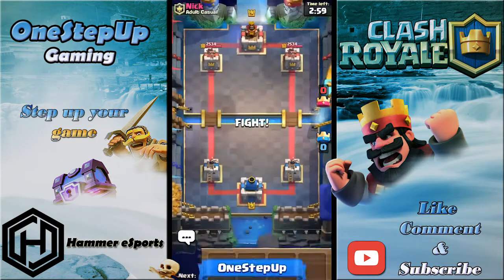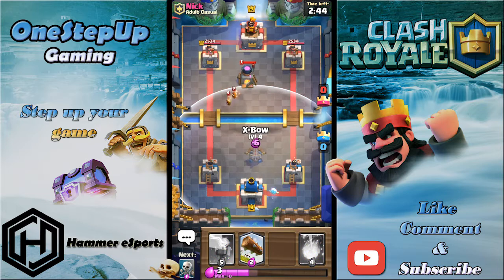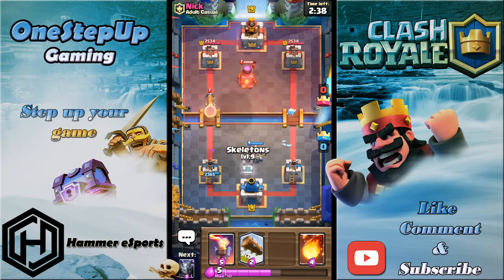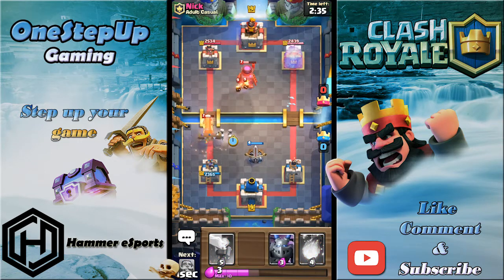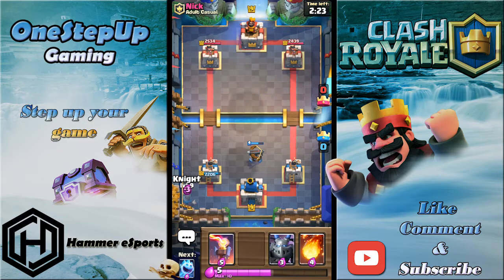I'll donate and hop into another classic challenge with the same Xbow deck. We're facing Nick and I have Xbow as a starting hand but I don't really want to play it — this hand is pretty bad so I'm just gonna play Ice Spirit behind and go defensive Xbow, because offensive Xbow with no support troops is kind of a waste. I'll log that ball because if I don't it's gonna hit my tower.